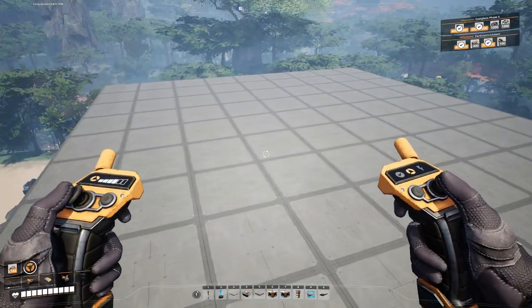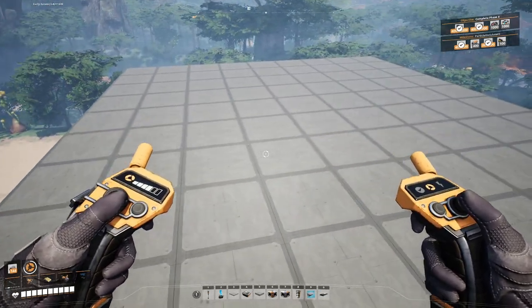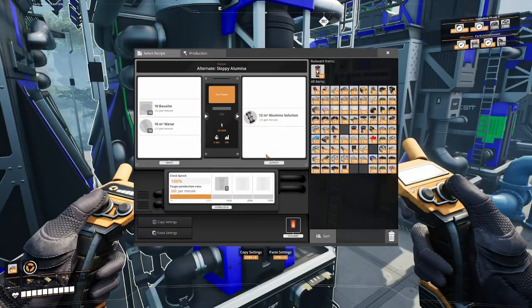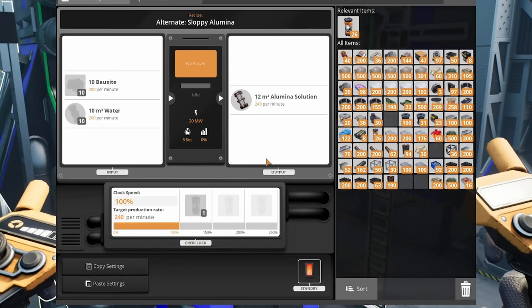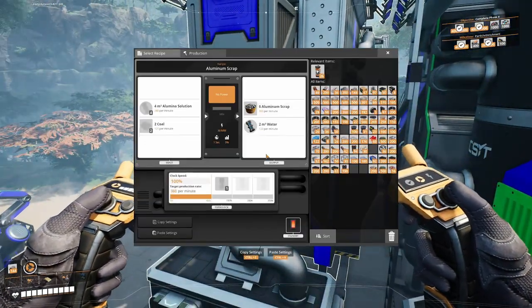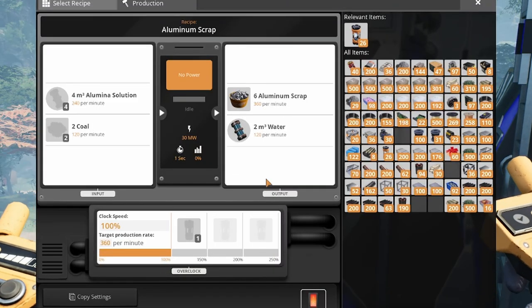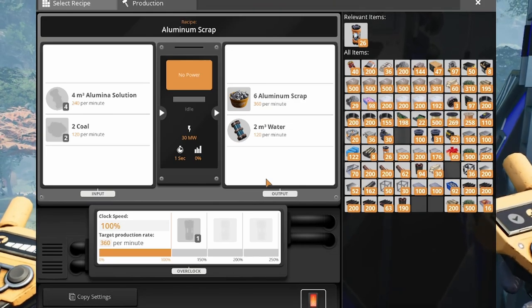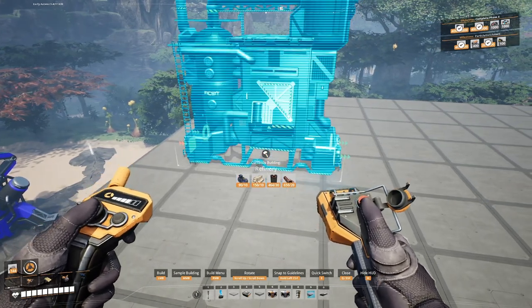Just like my full tutorial on how to make aluminum with alternate recipes — I'll drop the link up above if you haven't seen that video yet — we're going to use sloppy aluminum in the regular aluminum scrap recipe. One of the best things about the sloppy aluminum recipe is that it pairs perfectly with the regular aluminum scrap recipe. The regular aluminum scrap recipe takes the exact amount of aluminum solution that one full refinery of sloppy alumina makes, so it makes for a nice, neat factory — just three pairs of two to use all of our bauxite.